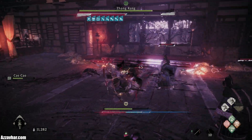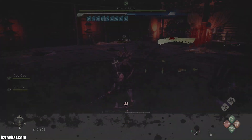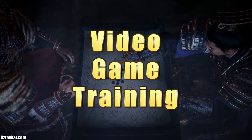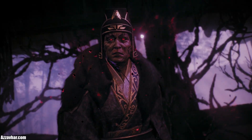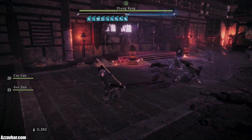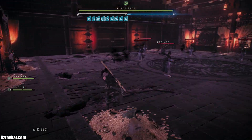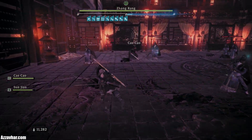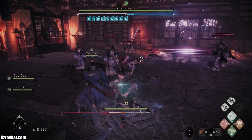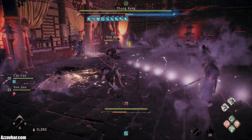Is this happening to you? Then you're in the right place for video game training. In this video we'll take a look at how to defeat Zhang Rang in Wolong Fallen Dynasty. The idea with this fight is there are a bunch of adds and then we have the main Zhang Rang. You'll be able to tell the difference because the adds will have health bars above their heads, and the main Zhang Rang will not have a health bar above his head.